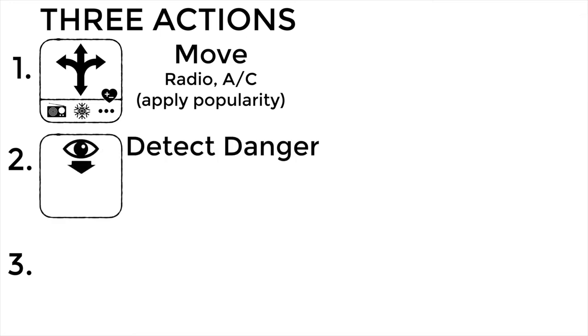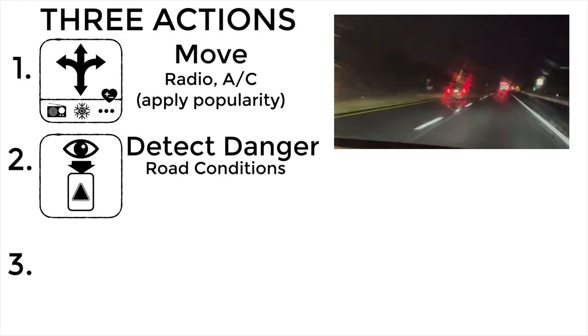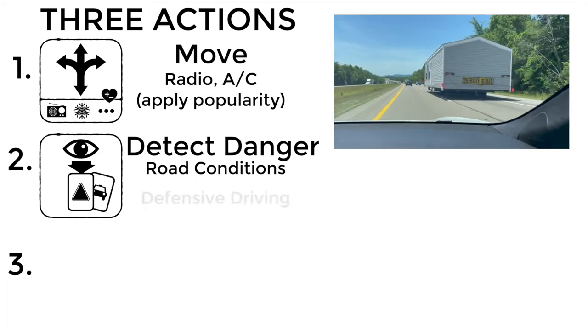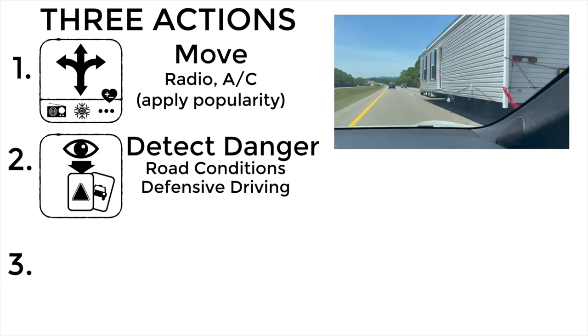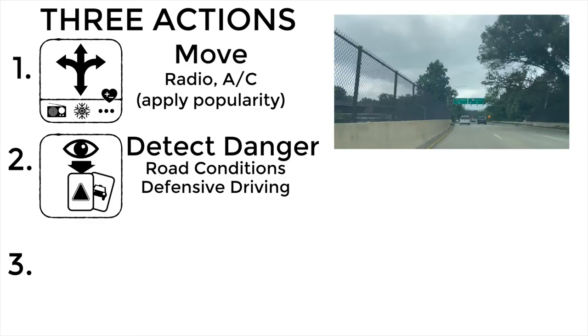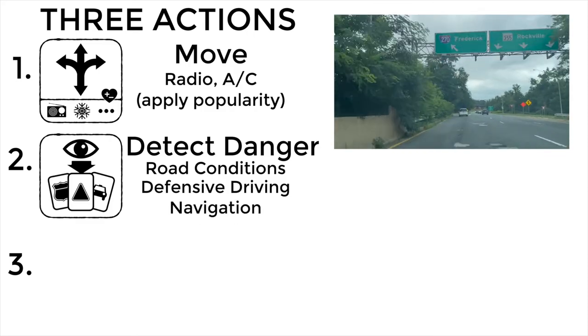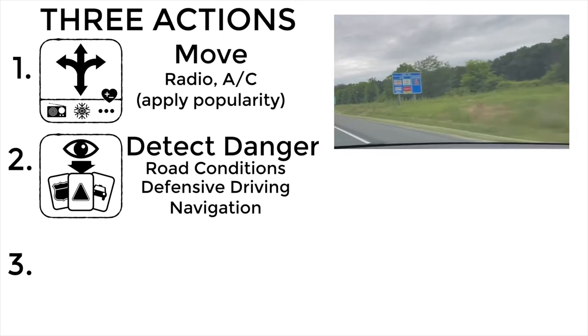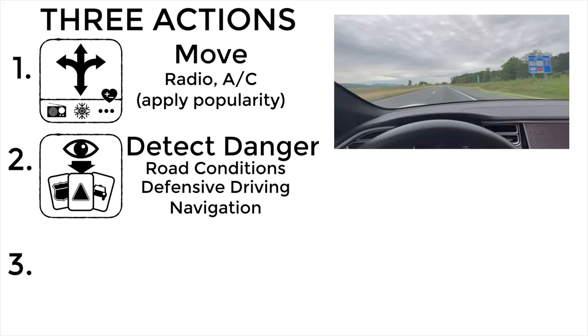The next action a player may take is the Detect Danger action. When detecting danger, the player must exchange an alert token from their personal supply in order to reveal cards from one or more hazard decks. The Road Conditions deck will tell you if inclement weather or construction is affecting the road before you. The Defensive Driving deck reveals subtle hints about drivers around you that may result in a crash and trigger the end of the game with a loss. The Navigation deck reveals indicators along the route that may alert you to the need to temporarily halt movement. Sometimes cards in the navigation deck reveal good things, such as bonuses you can pick up later in the game.